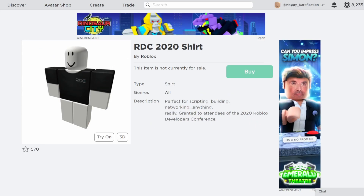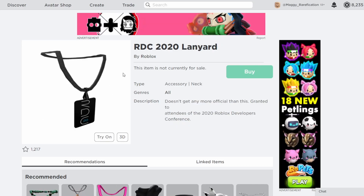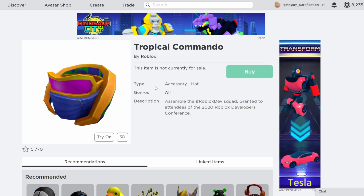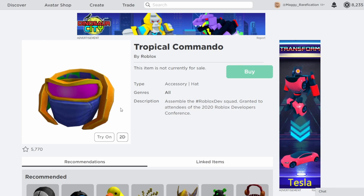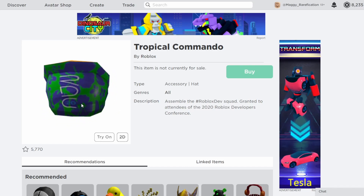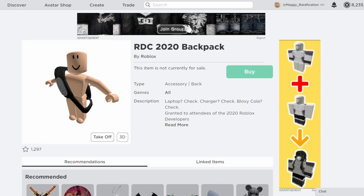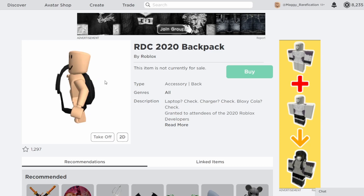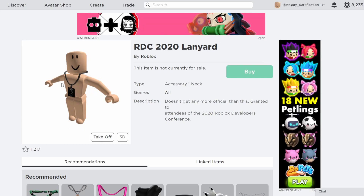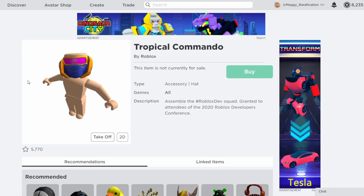Moving on to Developer Conference 2020, they gave a lot more prizes to just the attendees. They have a shirt, a little backpack with a soda — they also gave in-person sodas based on the Bloxy Cola, which is a really nice touch. There's a little lanyard, a lapel pin, and another commando this year, which is actually the last commando we've gotten. It looks pretty tropical and has a nice color combination. The backpack and lanyard appear to be designed for the blocky avatar, but they still look pretty nice on a character.